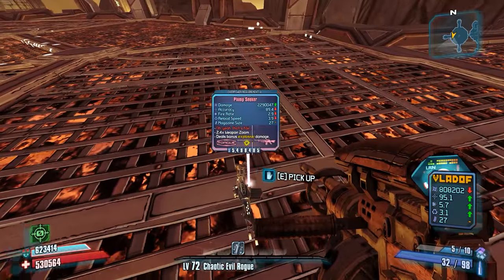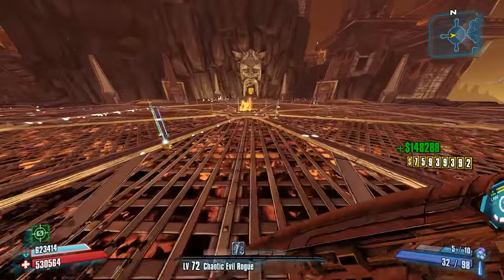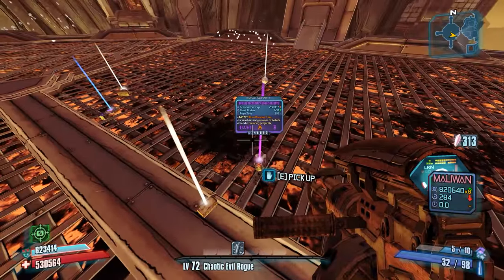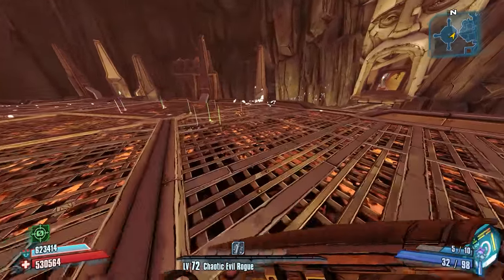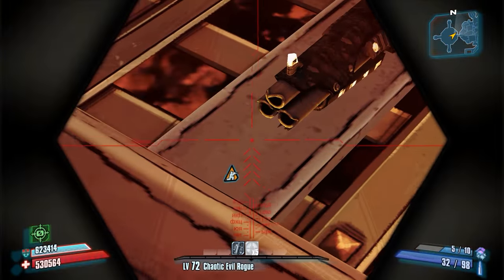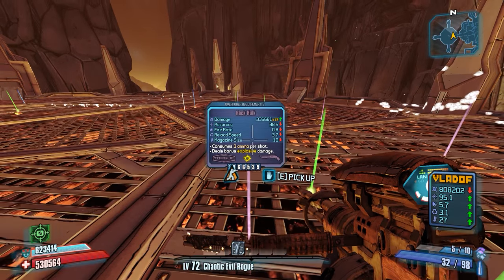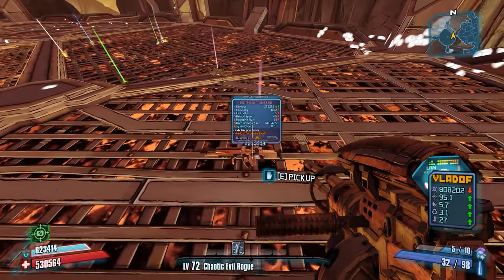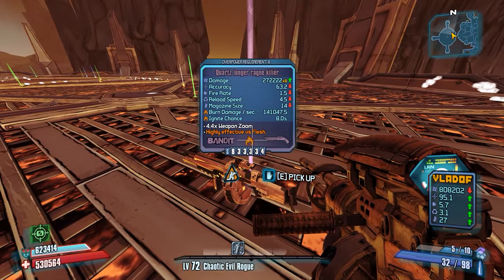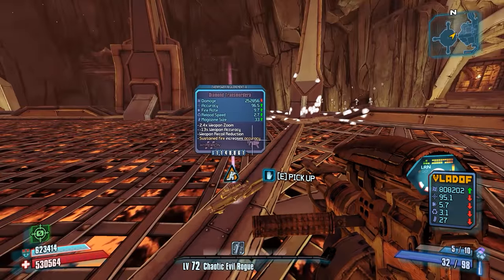Over here it looks like we're going to get a plump seeker, so that's pretty cool as well. I guess we need to sell some of the crap I've been picking up. Go ahead and pick up these extra Seraph crystals. Take a look at maybe a couple other items that dropped. Is this a Ravager? No, it's a Hulk — the three-barreled one. I would be interested in a Perfect Rock Ravager, but that's not what that one is. This is a range killer. I'd be interested in an uber killer as well. Diamond Transmurderer, interesting.